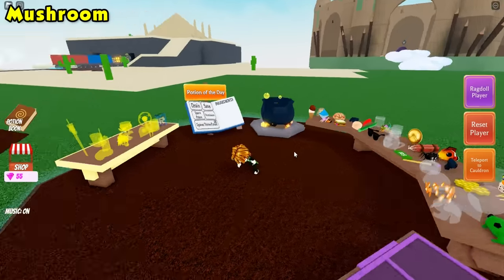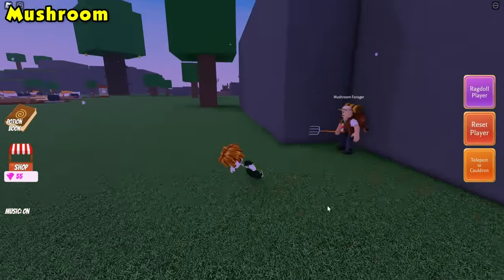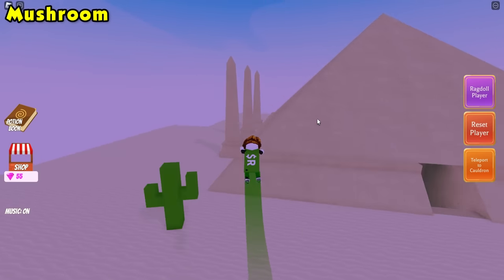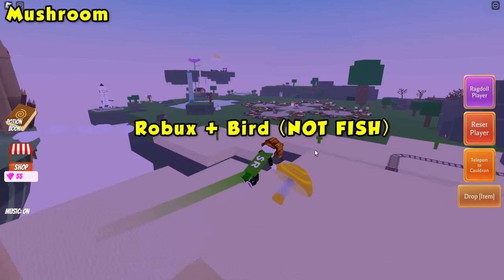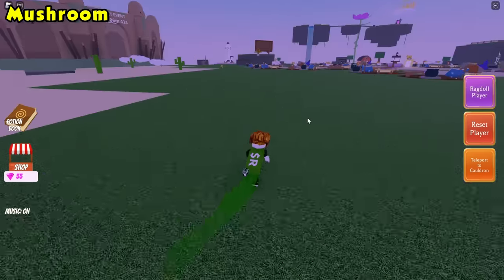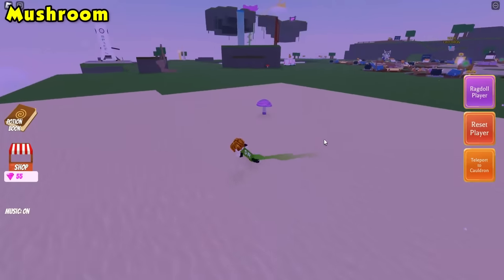For the mushroom ingredient, we're going to go ahead and talk to this man near the desert — the mushroom forger. We're going to need to find eight mushrooms, and I think this is the best order to find them. First one is behind the pyramid. I would recommend a fly potion with this — my fly potion is a Robux ingredient and a fish. You do need to bring each item back to the mushroom forger. These two are really close together, so they're really easy. Instead of collecting each mushroom and bringing it back to him, I'm just going to show you the locations.